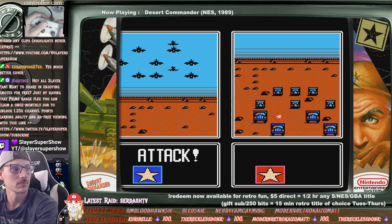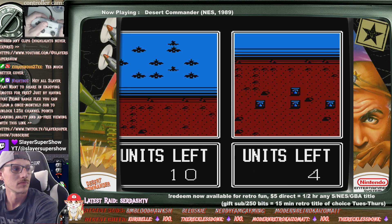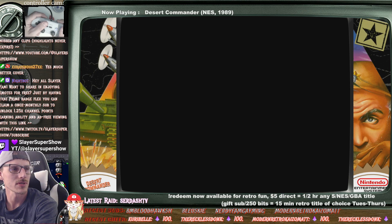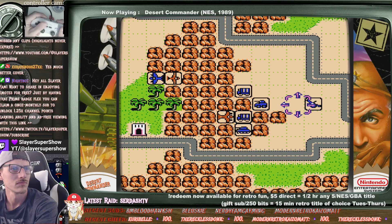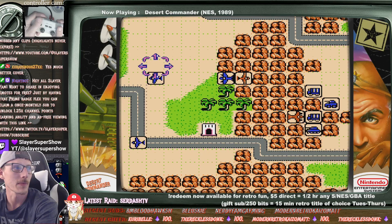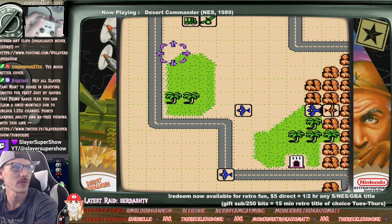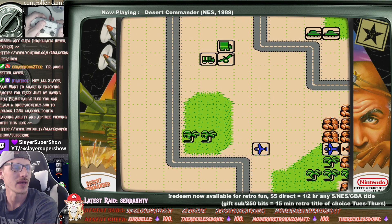Can the bomber hit other units? I'll take out there. I wonder how much the AA gun has for me. We got ten units — the bomber's doing okay. That's probably a poor move on my part if the AA gun can shoot me down from there. I have AA guns instead.